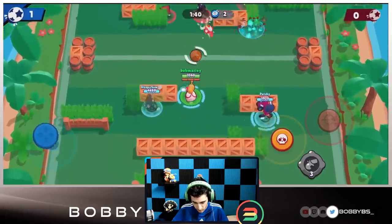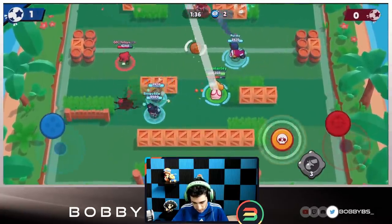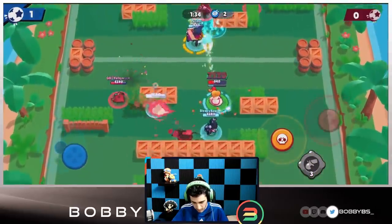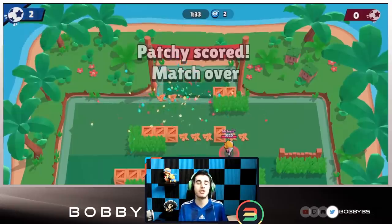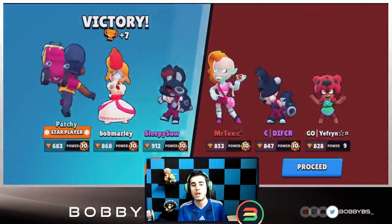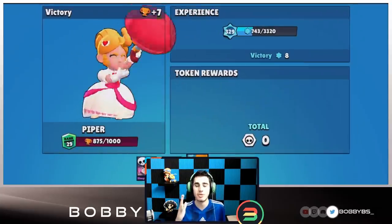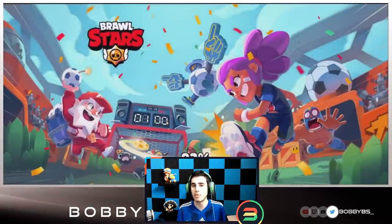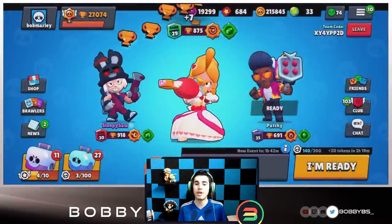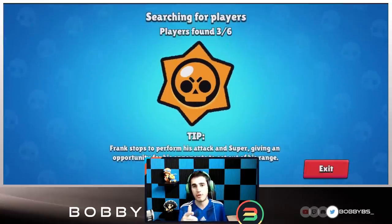I try to sneak in and super the ball in but they're playing up well. I get hit but kill that Penny, allowing patchy to super-shot the ball into the net for two. Really well played — these guys didn't use range so we ran through them. If you're playing on this map, use range brawlers because tanks and mid-range brawlers cannot walk up to you. Onto the fourth game.